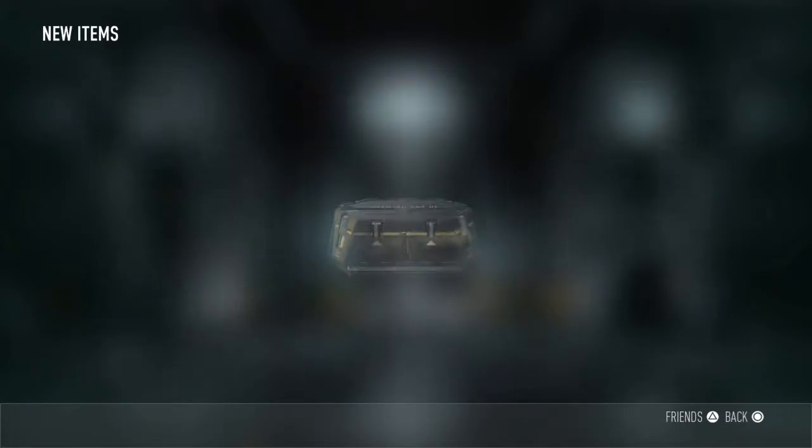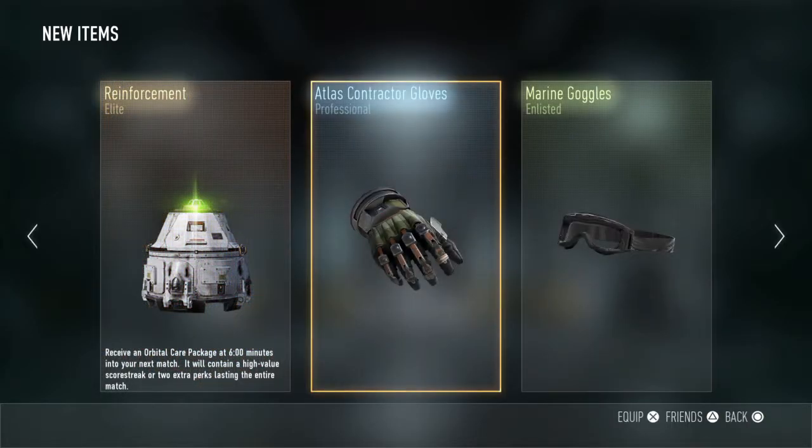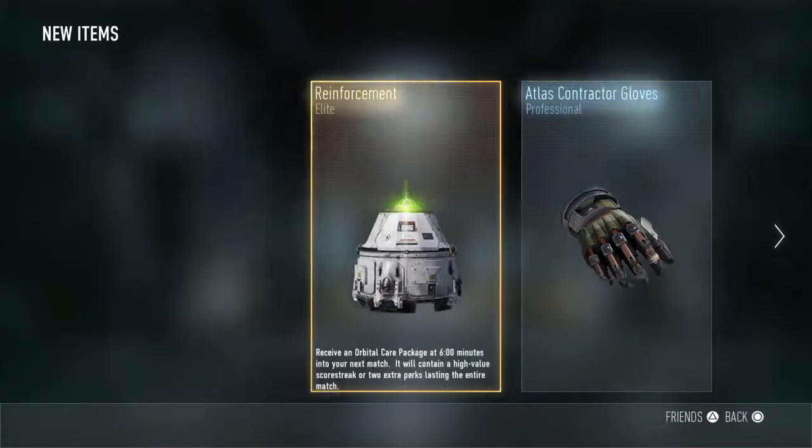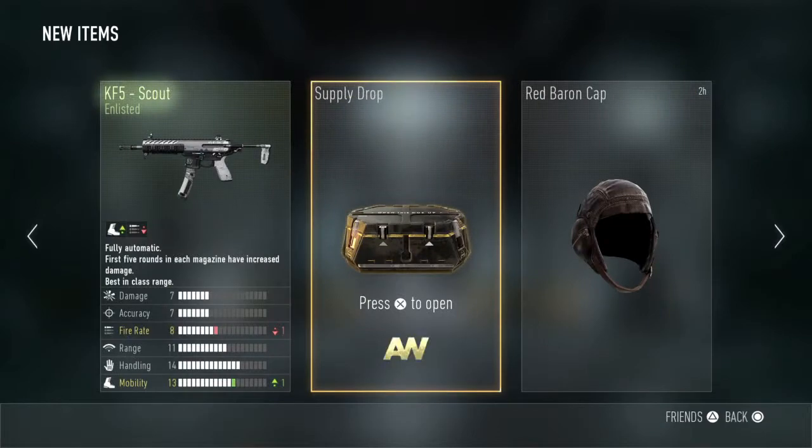Supply Drop number 2. We've got a Reinforcement Elite, which is going to be 6 minutes into your match, and it will contain a high value scorestreak or 2 extra perks lasting the entire match. Not bad, and I've only got one thing in that Supply Drop.